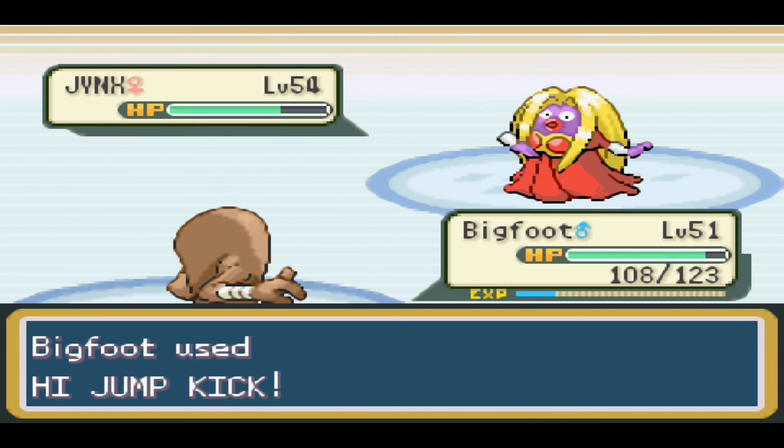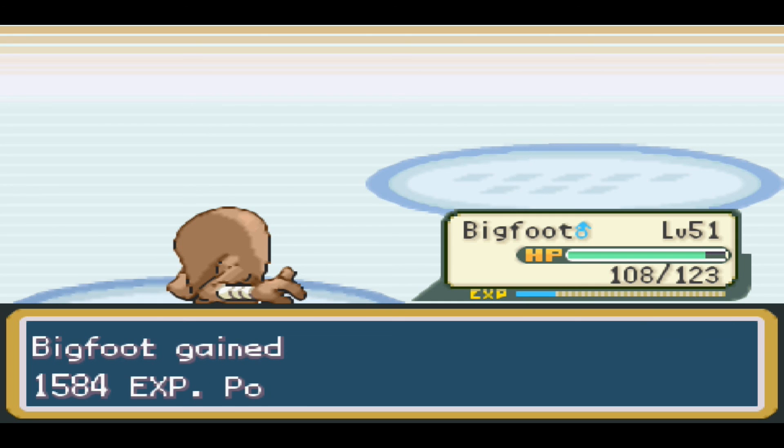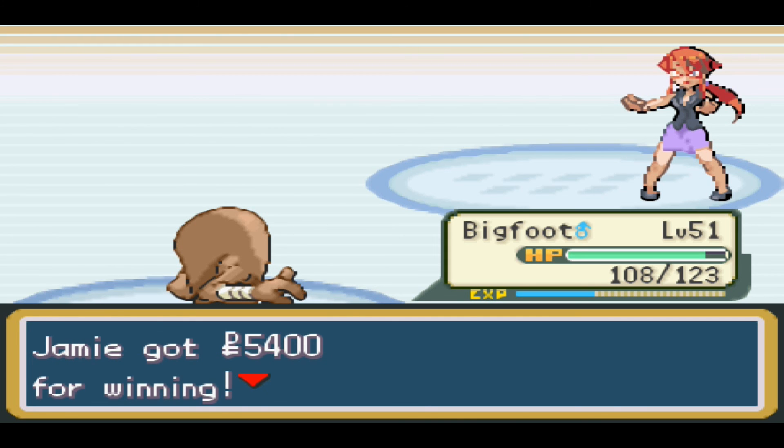Here's Jynx, an Ice and Psychic-type Pokemon with the ability Oblivious, and moves Double Slap, Ice Punch, Lovely Kiss, and Attract. I kept Archetype in rather than switching, in case we didn't one-shot it and it used Psychic — but it doesn't even have a Psychic-type move, so there we go, Jynx is down.